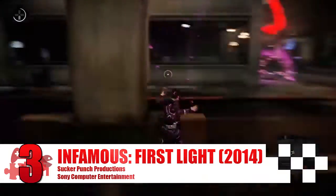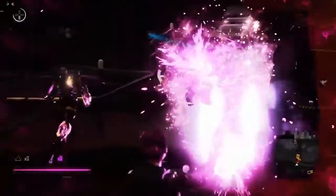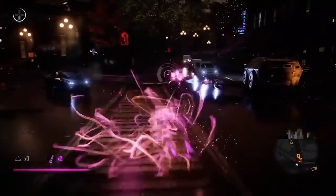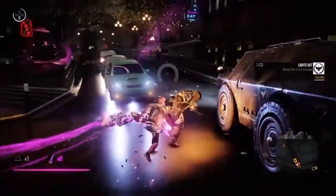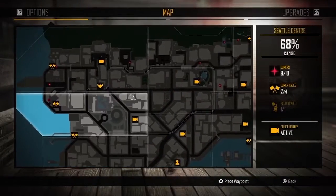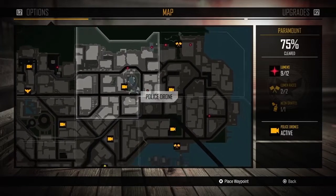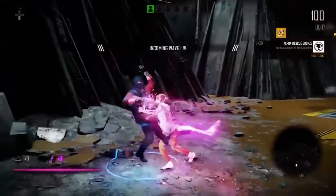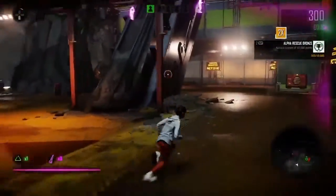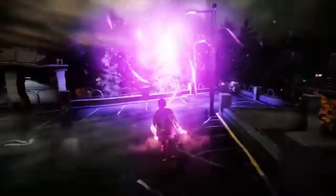Infamous First Light. As one of the more respectable platinum trophies on this list, Infamous First Light is a game that does require some proficiency with combat in order to nab all of its rewards. Many of the trophies reward gathering all collectibles and completing side missions, but this is fairly easy as the open world is relatively small and everything you need to find is clearly marked on the map. The challenge comes in the game's survival challenges, which see protagonist Fetch face off with wave after wave of enemies while trying to smash the target score. While these challenges may take a few attempts to master, they are manageable and will reward you with a fairly easy platinum trophy that you can still be proud of.